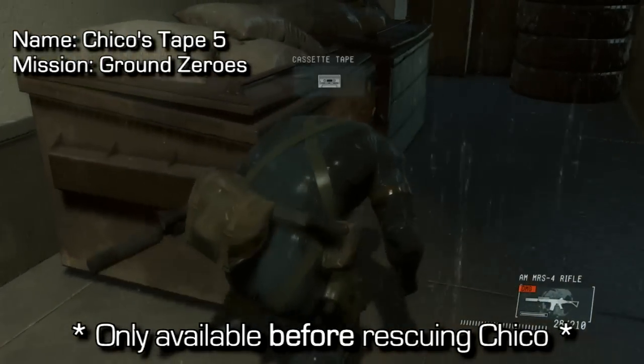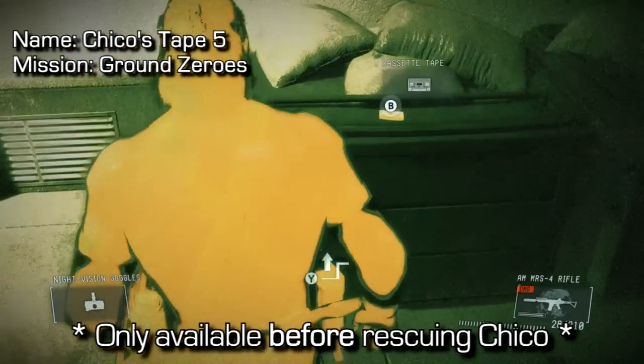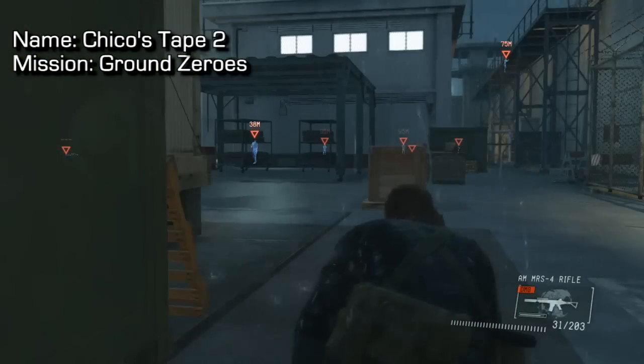Make your way into this alleyway and on one of the dumpsters you can find the cassette. If you rescue Chico from the prison camp, this one will disappear.